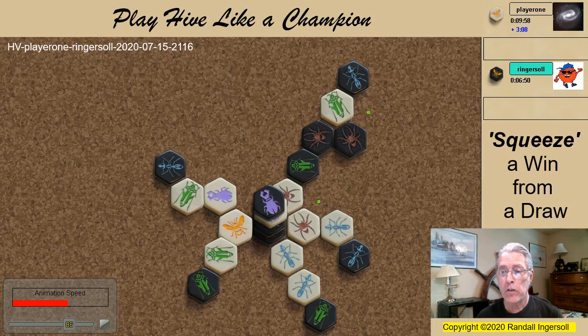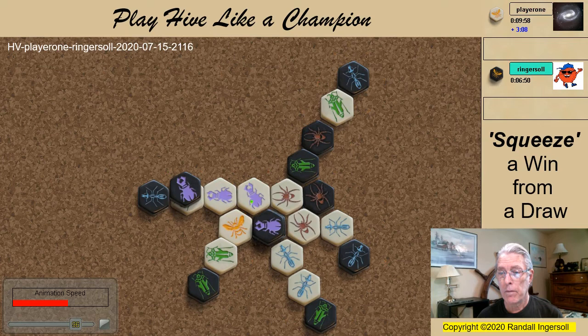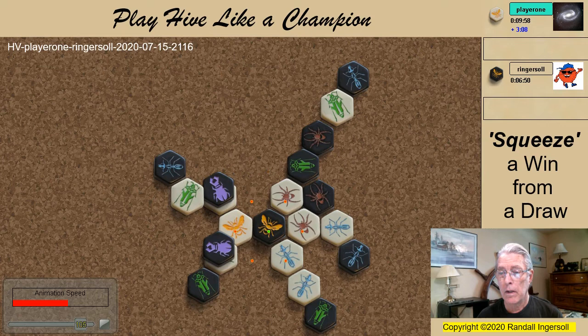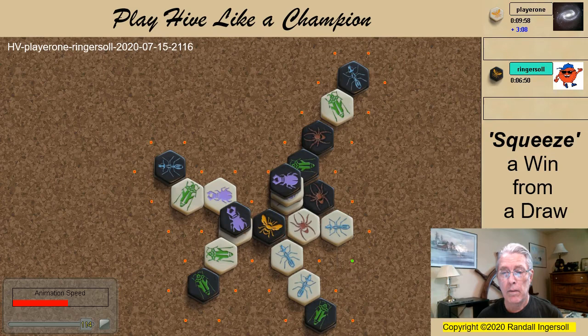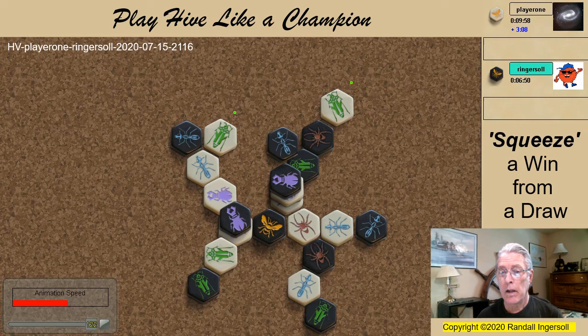I finally get his beetle covered. This move releases the white spider, but it doesn't work — the spider comes back. The second attempt works. I freeze the white ant; the white ant must move, opening a kill spot next to my queen. This ant move was not best, so I pin it.